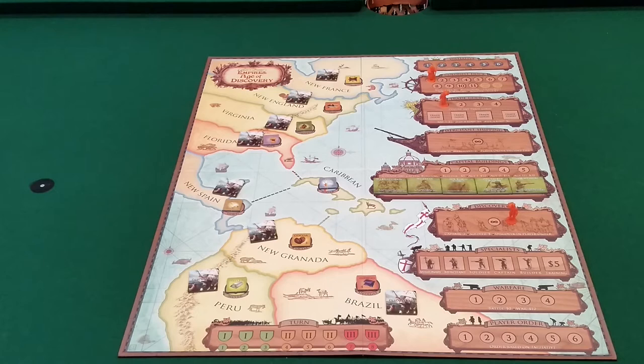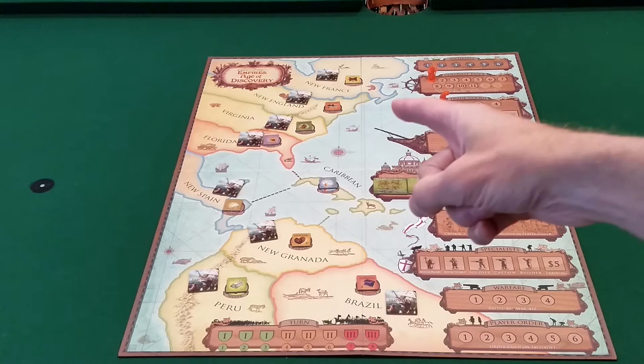Going down the boxes quickly: the very top box is initiative. If you want to change the player order, you go to the initiative box. If you place a worker in the first spot, you become first player on the next turn and get one coin. The second spot gives you second place next turn and two coins, and so on.